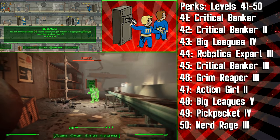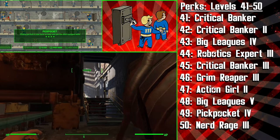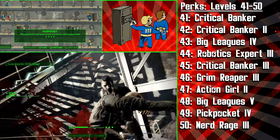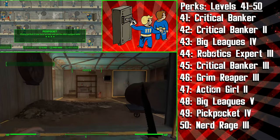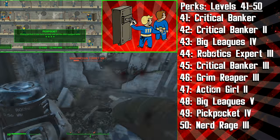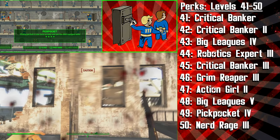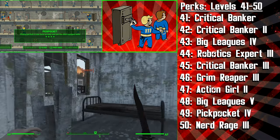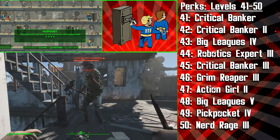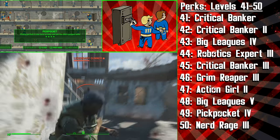We then get the fourth rank of Pickpocket — this will make pickpocketing twice as easy, and you can now steal equipped items, not just weapons. This is basically the equivalent of Skyrim's Perfect Touch perk, so if you want to go around and take everyone's clothes off, then go for it. You can also remove enemy armor so their damage resistance drops before you kill them, but with the Ninja perk you can probably kill them without needing to risk being detected. One very powerful application of this perk is to steal fusion cores straight from an enemy in a suit of power armor, causing them to exit the armor and fall prey to your stealth attacks.